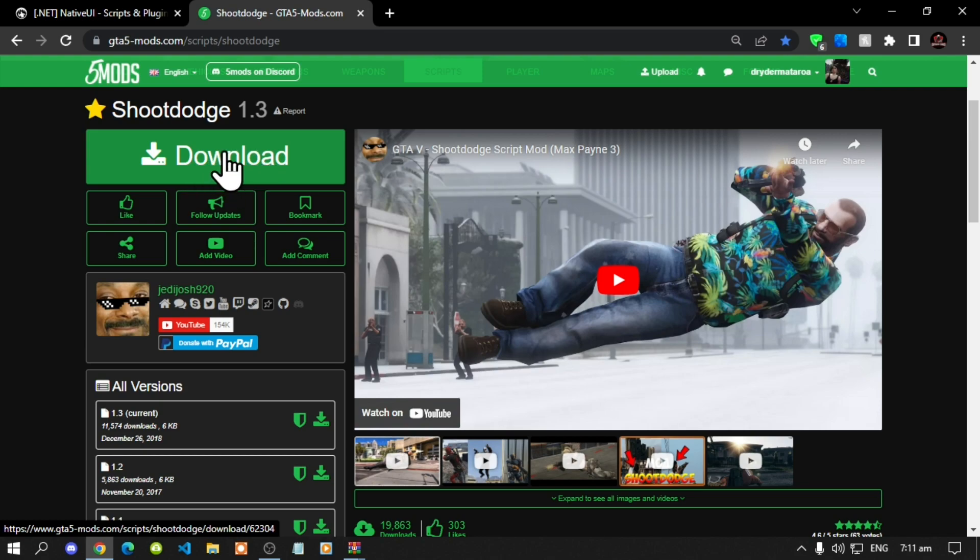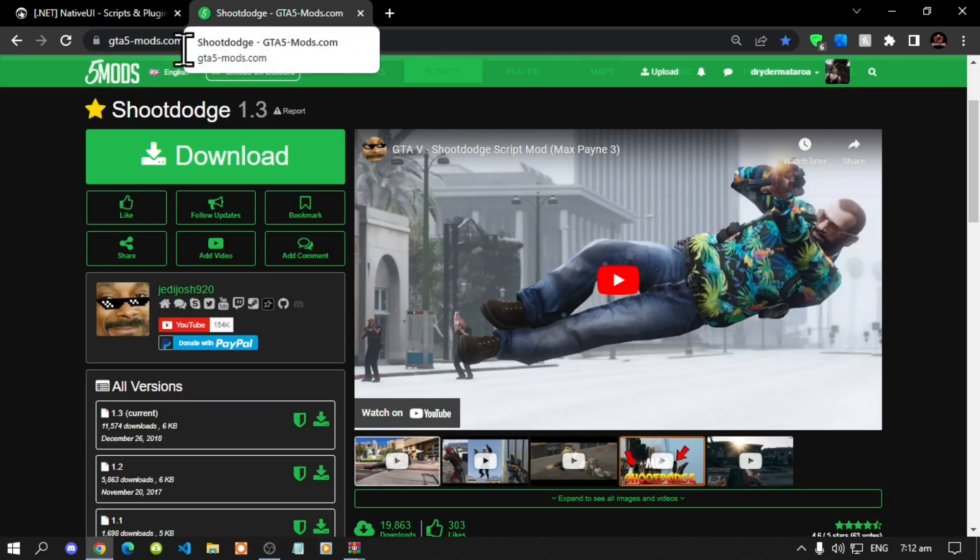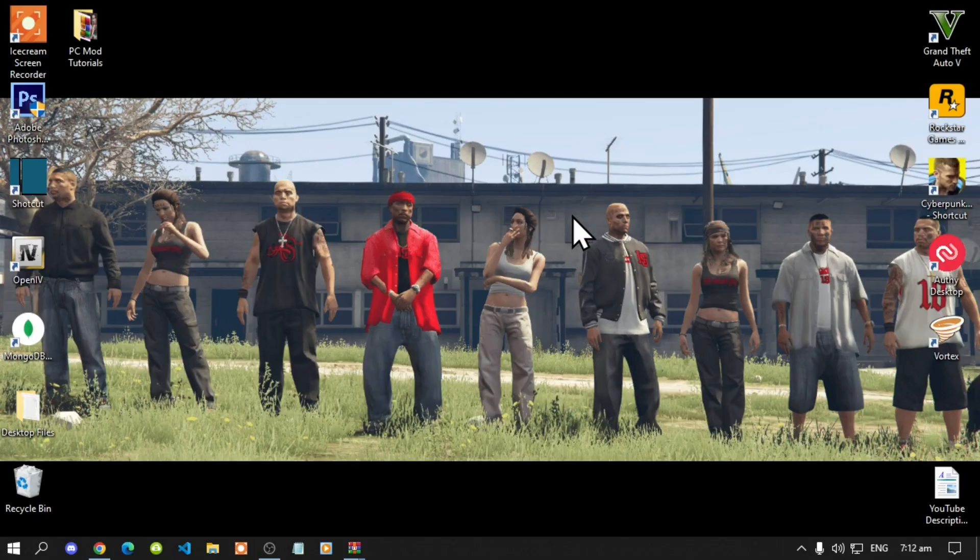This mod does require Native UI, so make sure that you download the latest version. Now, this mod is outdated but the install works — I have already tested it today and it still works. Go to your Grand Theft Auto V game, hover over it, right click, and open file location.